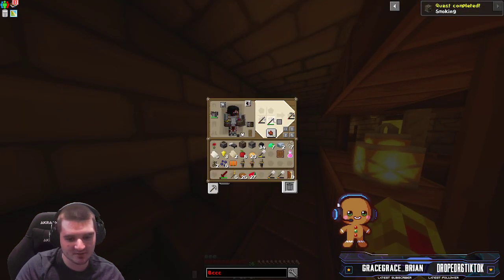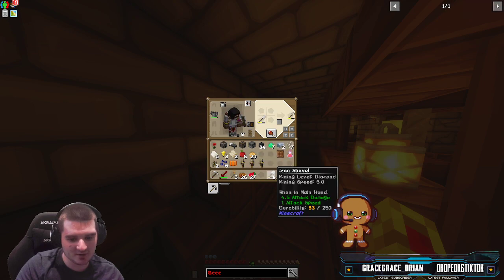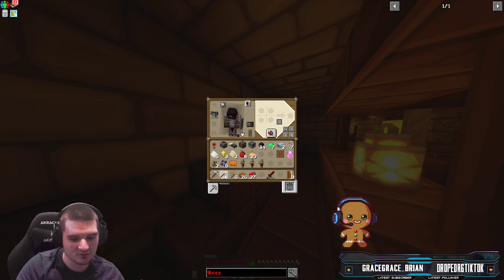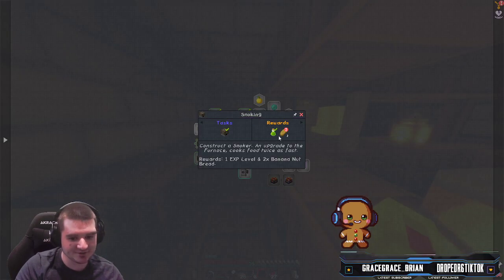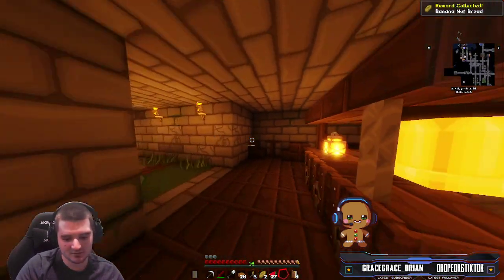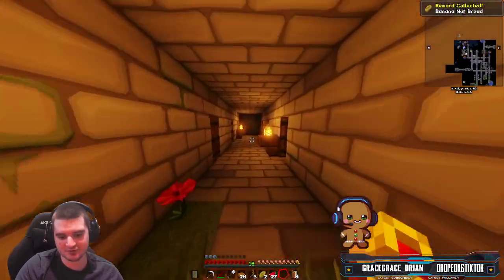We're going to combine these together, make that, and combine all this stuff together so we can get a brand new shovel. And of course you complete this quest and it gives you banana bread. Banana bread, actually — which is pretty gross.